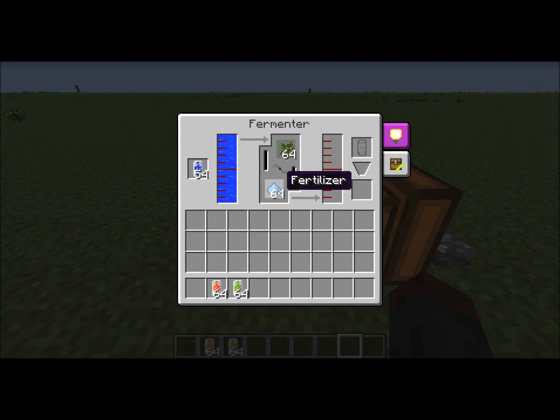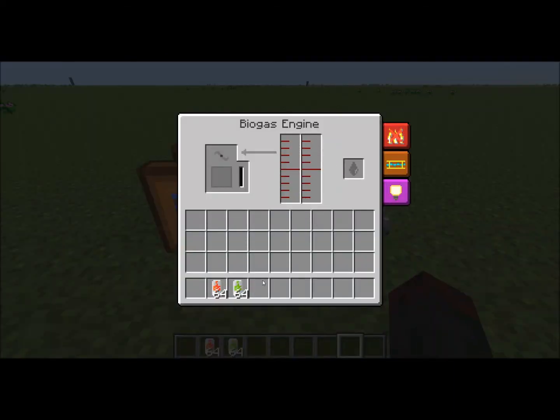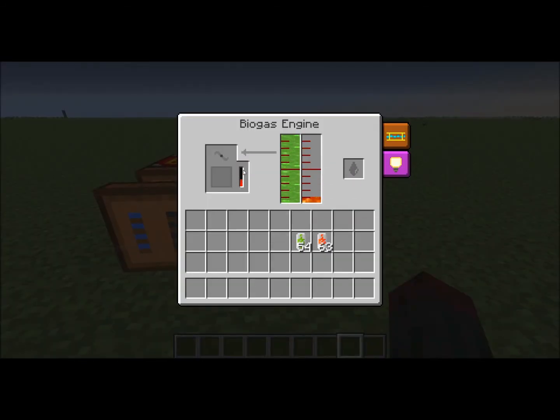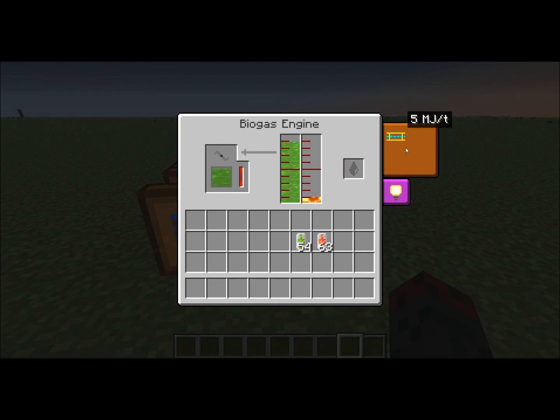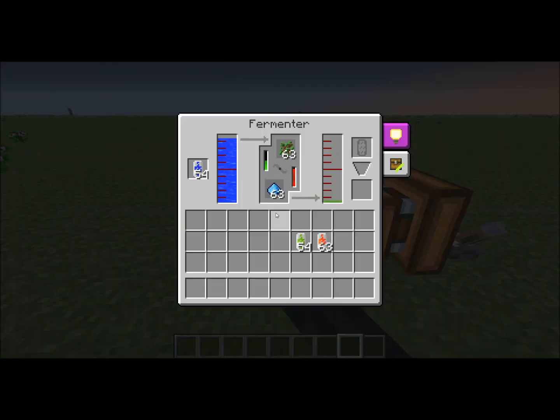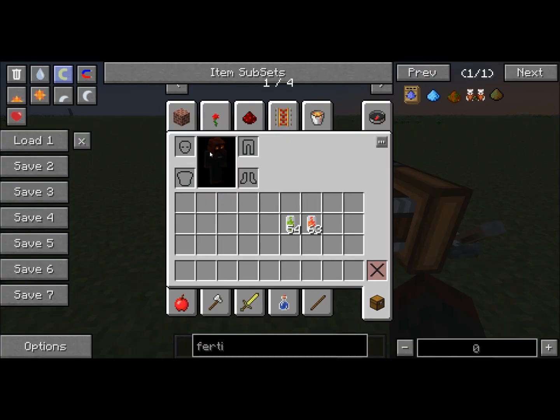Now let's jump into the biogas engine. It has two liquid areas: one for biomass and one for lava. You only need a little bit of lava just to heat it up. If I turn this on you can see it starts to power up, the biomass gets processed, and the lava heats the engine. These engines produce five MJ a tick and also store MJ. The fermenter is now working and producing biomass.